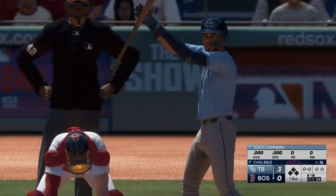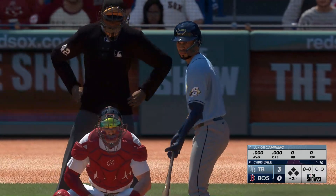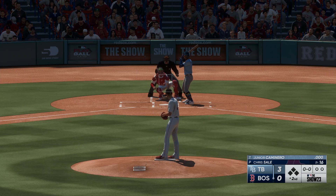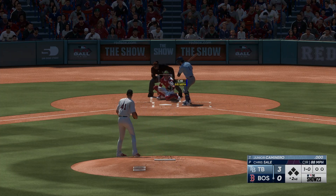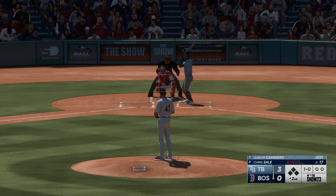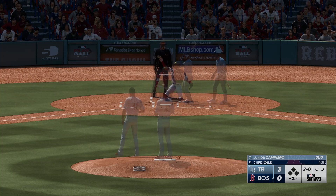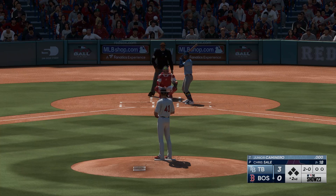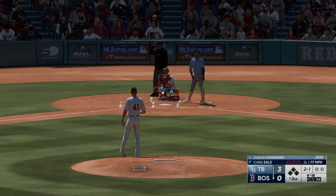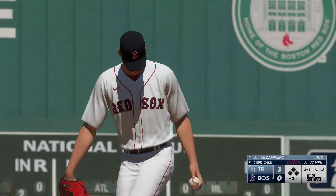Back here in Boston. Now at the plate, Junior Caminero. He plays kind of a power spot defensively but runs pretty well — when you're looking at that position, you're not expecting someone with above-average speed, but he does. One ball, no strike. The pitch misses inside — two balls, no strikes. Your ability to come back is usually tied to power; if you can deliver a huge hit with one swing of the bat, it really changes your capability when you fall behind.